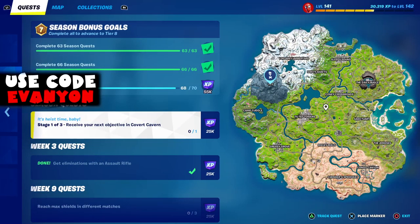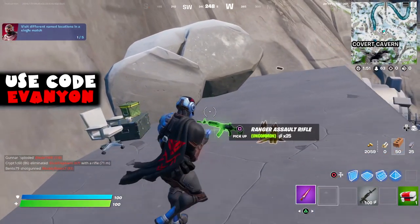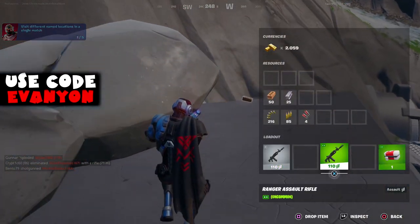First we got a new season quest: receive your next objective in Covered Cavern. Covered Cavern is the new location right now, north above Camp Cuddle.